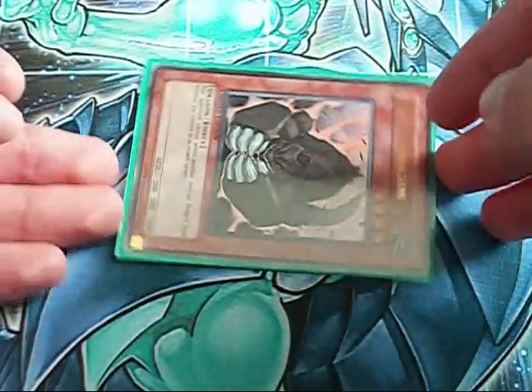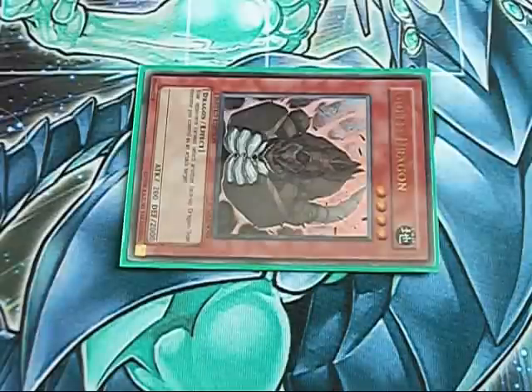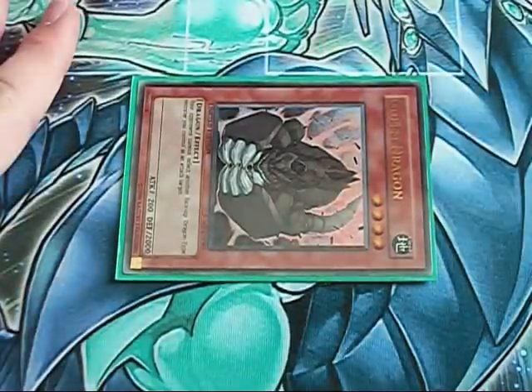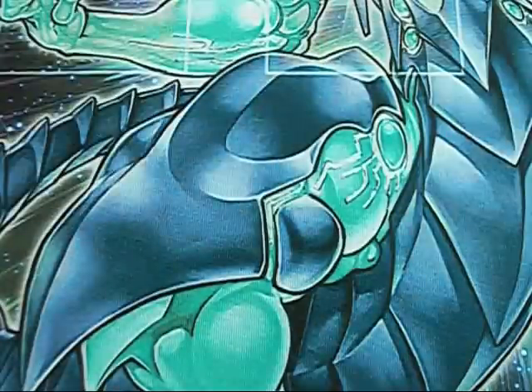On the downside, this is a guy you kind of don't always want to have in your hand — you just want to search it through Masked Dragon. And this is just a gripe on my part, but I really do wish he had an ability that prevented dragons from being destroyed by card effects. That would have made this so much better if you could summon it through Masked Dragon and it's like no Smashing Ground, no Dark Hole. But still, he's a rather nice card, and depending on deck space, you can run it or not.